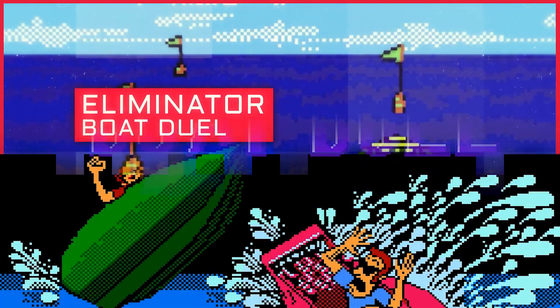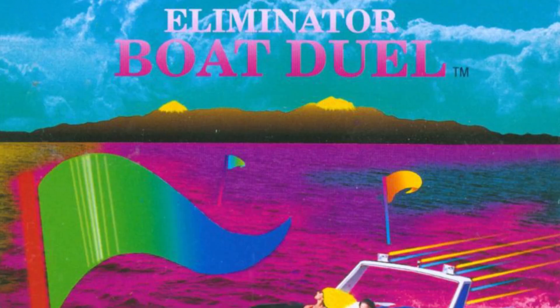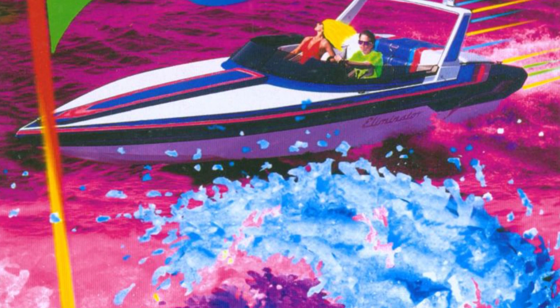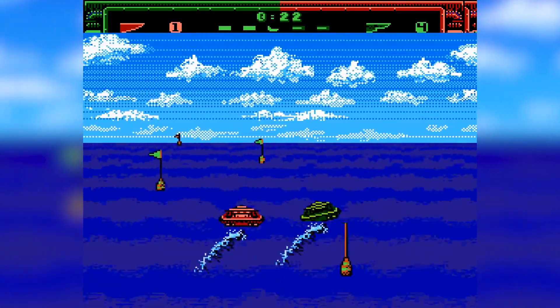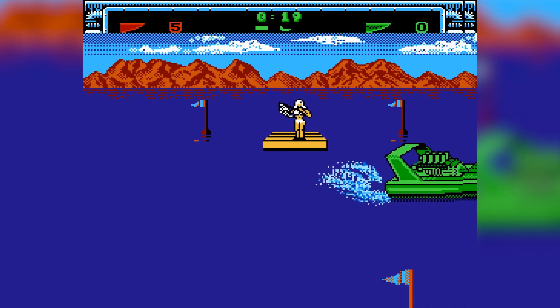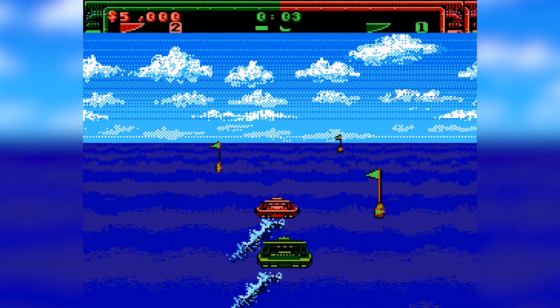Eliminator Boat Duel. You're a super cool boat owner who's just tripped on the world's most intense acid. Your goal is to make your way through an aquatic, psychedelic dreamscape without killing yourself or your glamorous bikinied passenger — oh, and there's an occasional lake shark. At least that's what the Technicolor disaster that is the cover of Eliminator Boat Duel wants you to think, with its weird mix of photography, illustration, and bizarre rainbow filters. Instead, you're just a jerk on a boat trying to drive faster than other boat jerks, and in the end you get the pretty blonde girl as your trophy. It's standard racing fare, but the game's nightmarish cover is a visual abomination by any account.